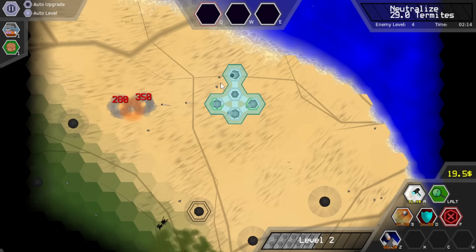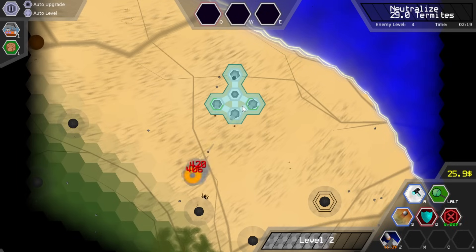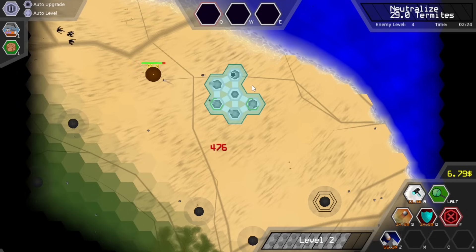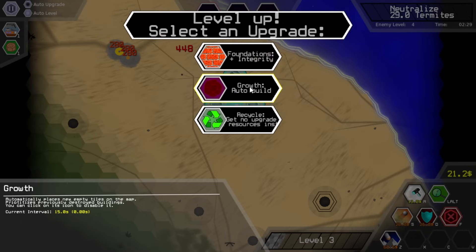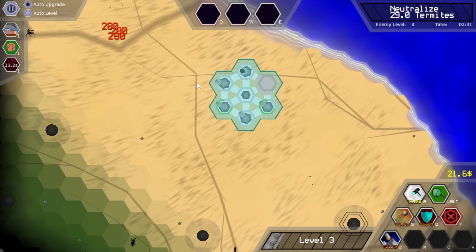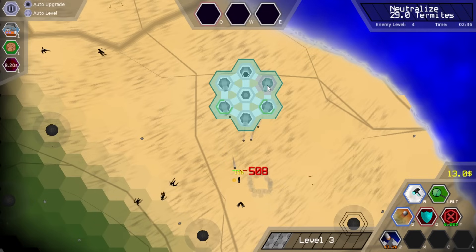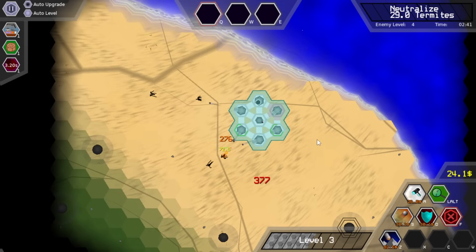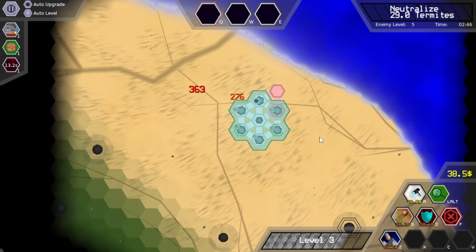What's going to help us the most is actually destroying a couple of these more than anything else — increasing my range, getting it to the point where these guys can actually hit these things would be kind of nice. Yeah, the balls move just a little too fast. I'll just grab growth because baseline growth saves me money since I don't have to put the tiles down. It does become kind of uncontrollable, but it's one of those where it's easy to not care because I didn't spend money on it.